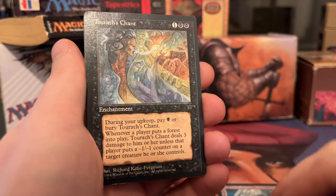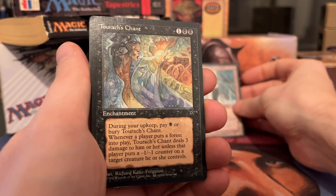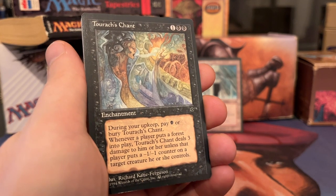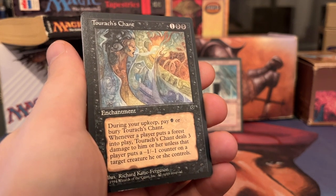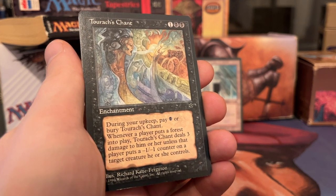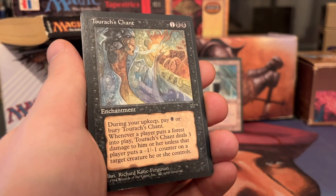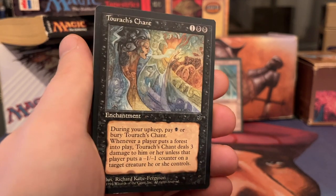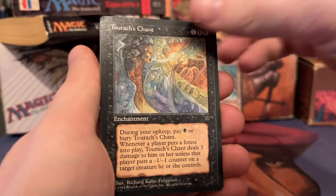And then we've got Tourach's Chant — two black and one for an enchantment. During your upkeep, you pay one black or bury Tourach's Chant. Whenever a player puts a forest into play, Tourach's Chant deals 3 damage to him or her unless the player puts a minus one, minus one counter on a target creature he or she controls. It could be pretty useful.